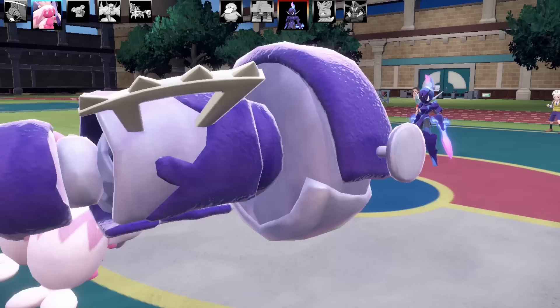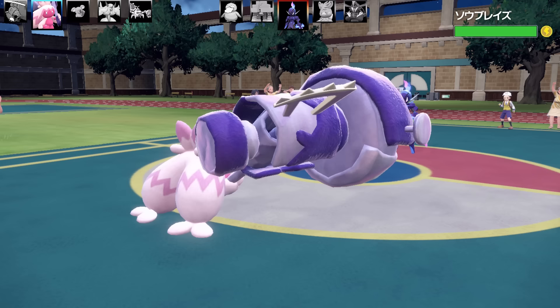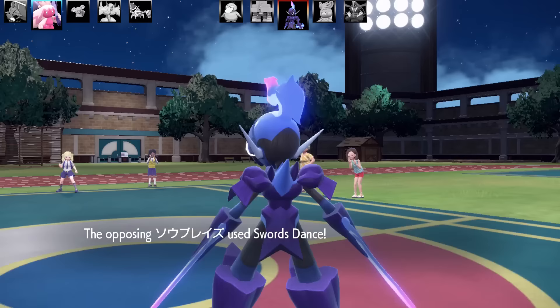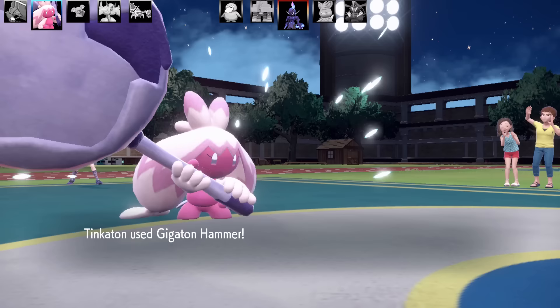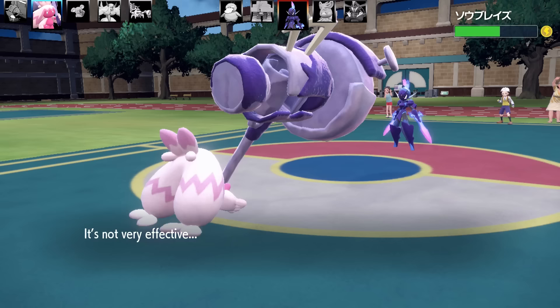We've got this Sword Dancing Ceruledge here. I'm going to go for a Sweet Kiss — if it hits itself, it's going to do a lot of damage. So I'm hoping for a hit, or I go for Gigaton Hammer and swap into Sudowoodo — that was the plan. They're going to go for another Sword Dance, getting so greedy with the boosts. So I'm going to go for the Gigaton Hammer — excellent damage there.